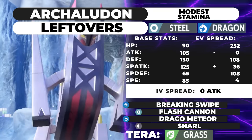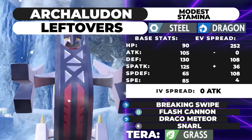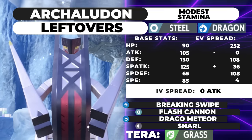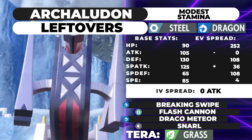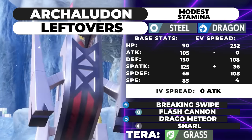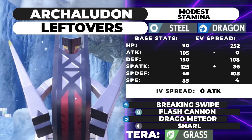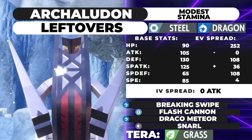This set runs max HP, 108 Defense, 36 Special Attack, 108 Special Defense, 4 Speed, Modest nature, and Terra Water. The moveset is Snarl, Flash Cannon, Draco Meteor, and Breaking Swipe — though you could drop Snarl or Breaking Swipe for Protect to allow a little more longevity with Leftovers. The Specs Fluttermane Moonblast is doing 99% maximum. Against Urshifu Rapid Strike, Adamant Close Combat does 91% max, but if you switch in on Surging Strikes and get to +3 Defense, Close Combat only does 37% maximum, and you can just take them out with Draco Meteor.